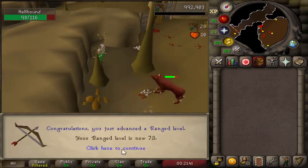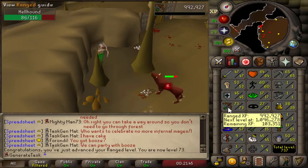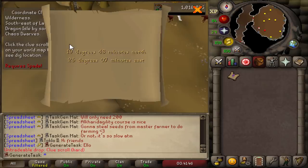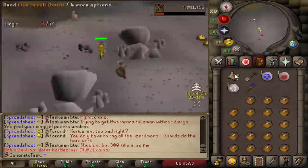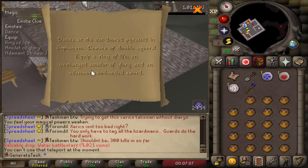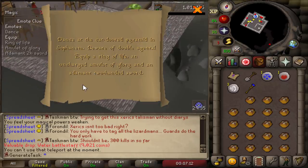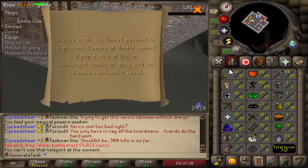Level 73 range — this is probably the first time I have an account where range is my main combat style. I'm curious how high I will get it from this hard clue grind, because we still have to kill a lot more hellhounds. The next clue step requires an uncharged Amulet of Glory, which isn't something I want to get at this stage, so I'm just going to drop this clue scroll.